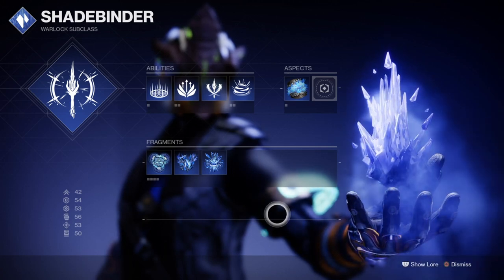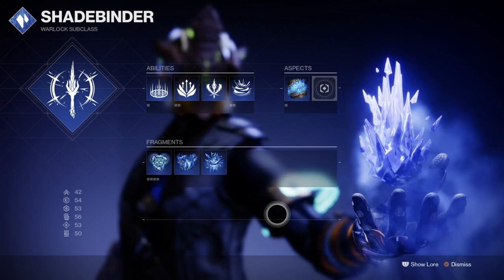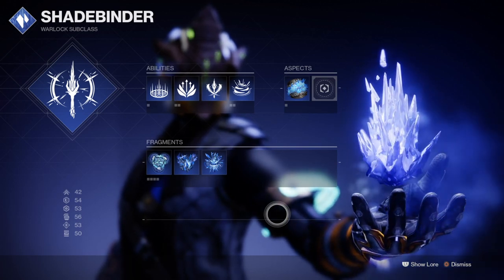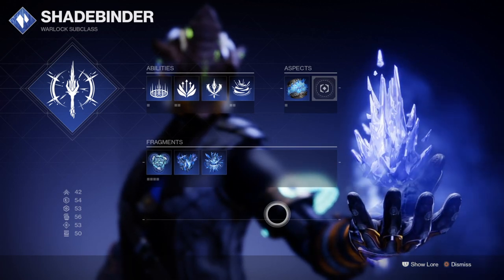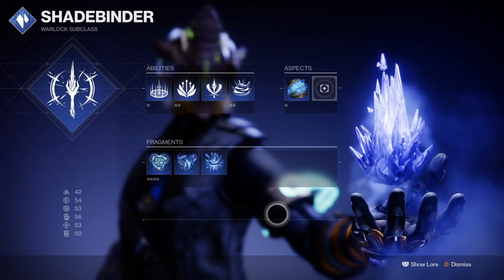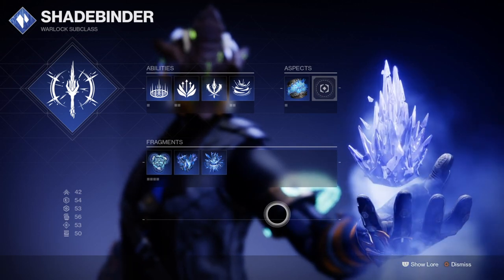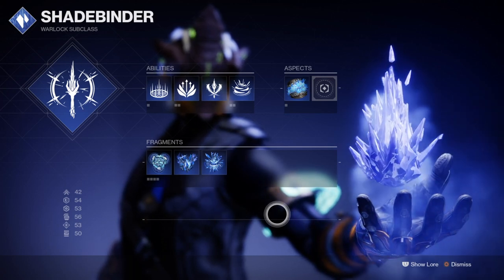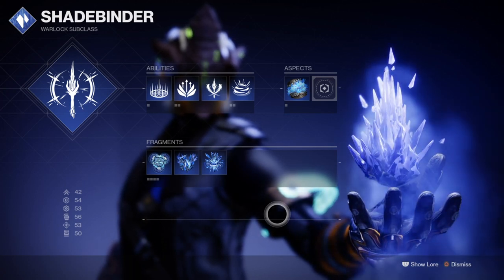For grenades, I've chosen to use two which vary from time to time. Duskfield is a great option to use against a large group of enemies and is best for getting quick, near-instant grenade energy back with the following combos. Cold Snap is also great for seeking and freezing targets straight away, which provides a more instant route for gathering grenade energy when you need it most.